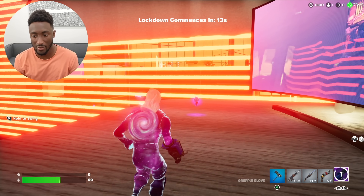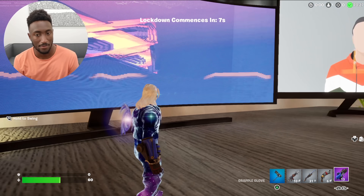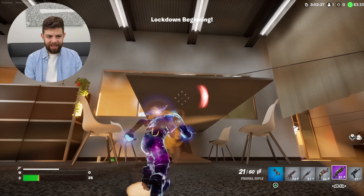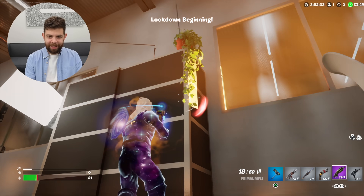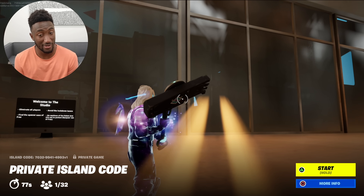I feel like I'm getting a sense of which studio tours they watched based on where things are. The dream desk. Oh, they added a plant — I actually kind of like that there. We should put a plant there. This is outside. This is too accurate.